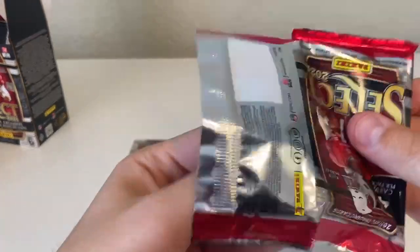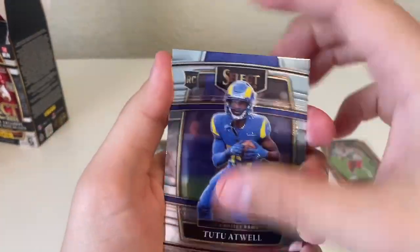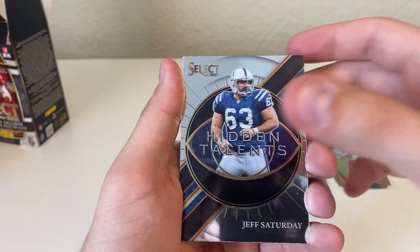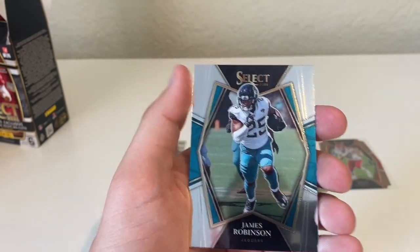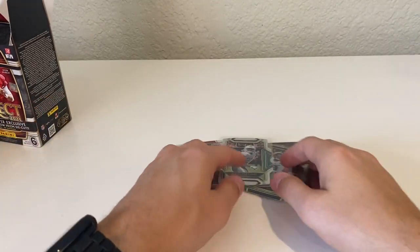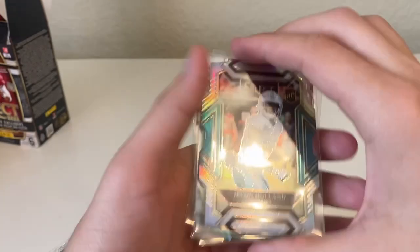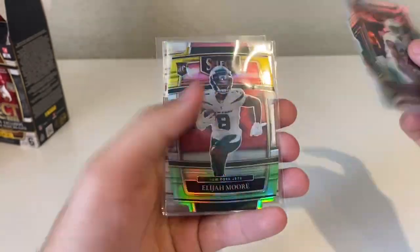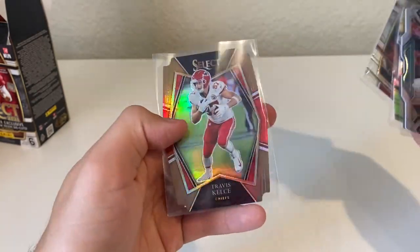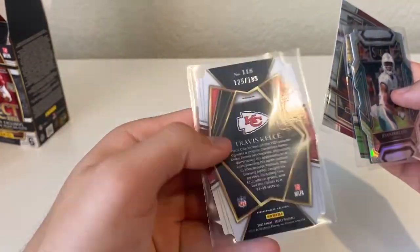Last pack of the first box: we got Tutu Atwell, Justin Herbert Hidden Talents, Jeff Saturday, and a James Robinson. First box not too bad — we got a silver Javon Holland, green and yellow Elijah Moore, Trey Lance, and a Travis Kelce numbered 125 out of 199. Not too bad on the first box.